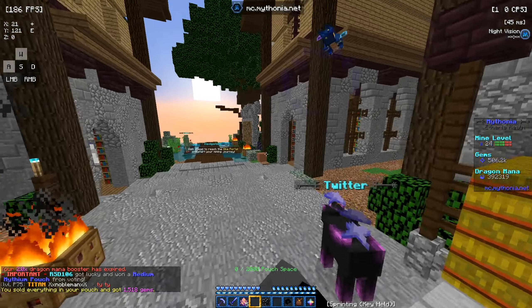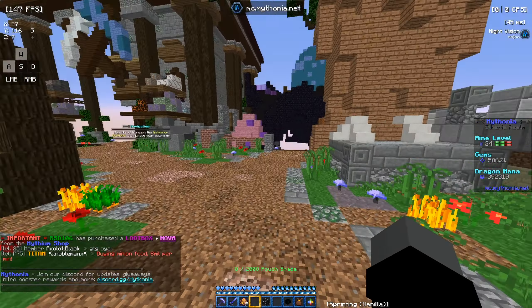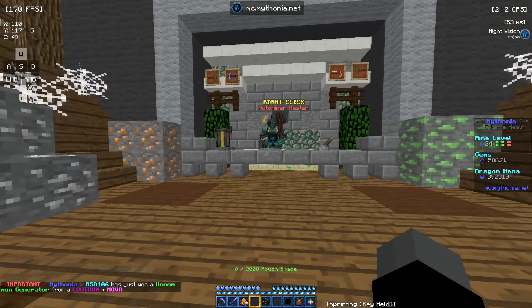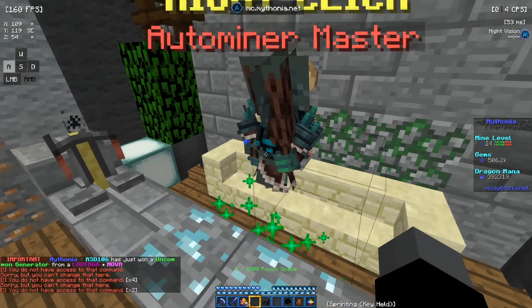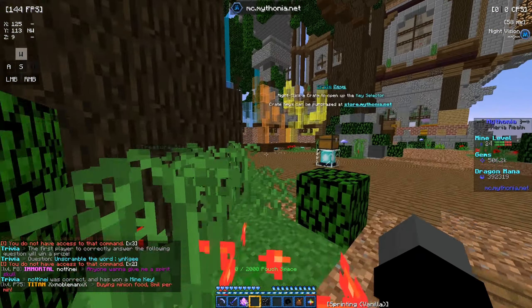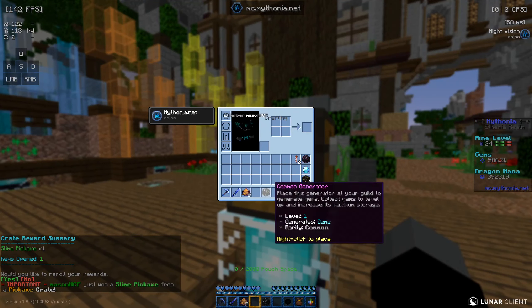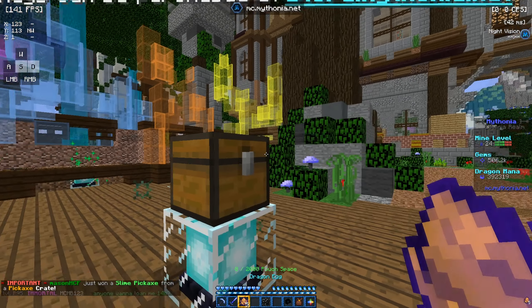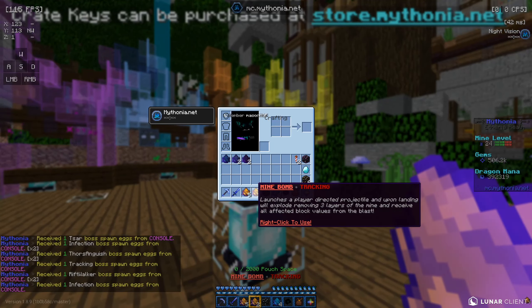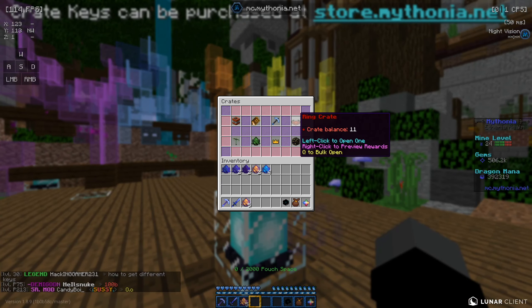Let's go back to spawn and check out more features. You can see the Discord, Twitter, and store. There's the miner, a portal, and the dragon dungeon. Over here are loot boxes — crate keys. We actually have crate keys to open. Let's get some pickaxe crate keys. We got a slime pickaxe skin, some mind bombs, generators, and lots of other good stuff.